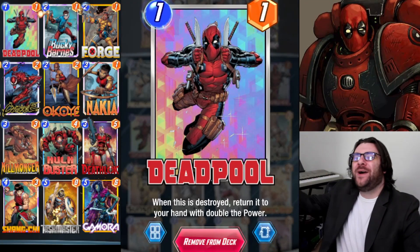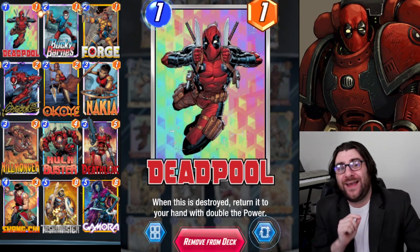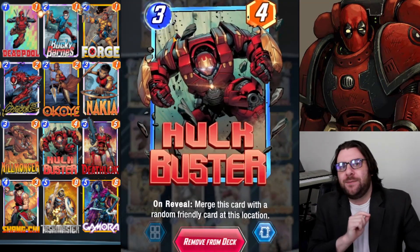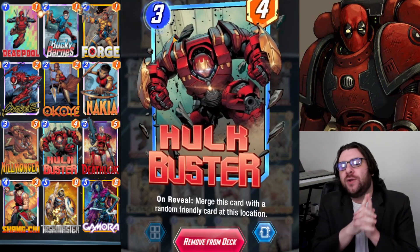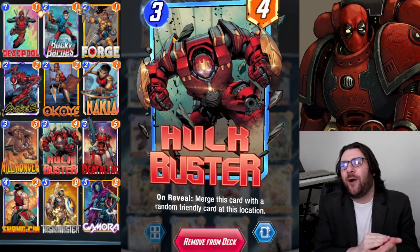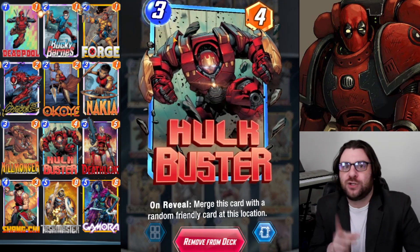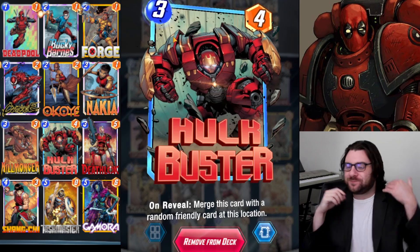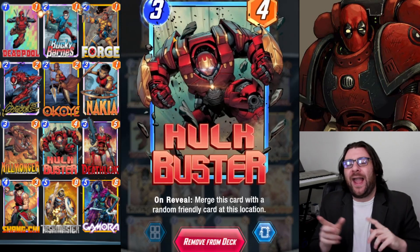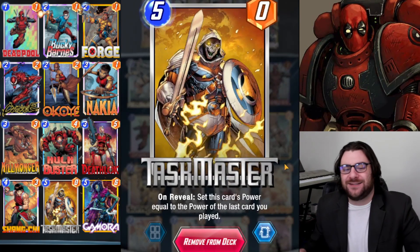What is up everybody, I'm NoLucksGiven and today we are going to be taking another look at Deadpool in Marvel Snap. I'm calling this deck Deadpool Mark 2 because Marvel Snap recently made some changes to some cards in the game, including a change to Hulkbuster. When you attach a Hulkbuster to a Deadpool and then destroy it, it only costs one to replay rather than costing you four. This means we can make much bigger Deadpools than before. There's also some other synergies with a new card I opened up — Taskmaster.